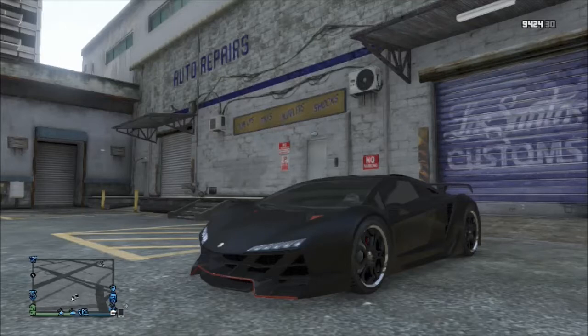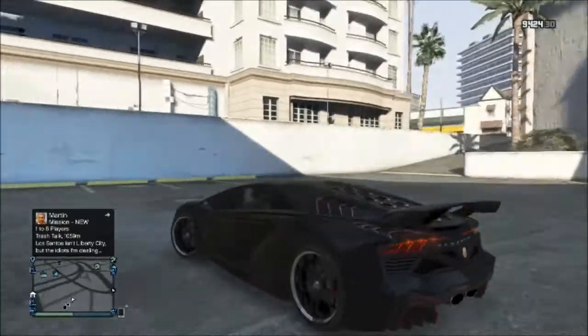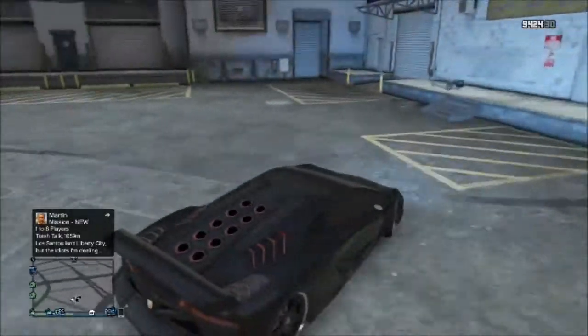Hey guys, my name is Daniel Legends, and today I'm going to be showing you guys how to make the Need for Speed — I'm not going to say Koenigsegg — the Sesto Elemento, the Lamborghini Sesto Elemento, which was driven by the main bad guy, Dino Brewster.